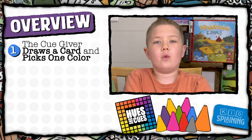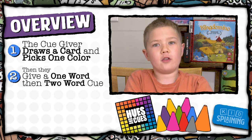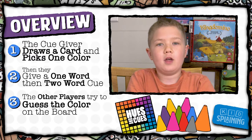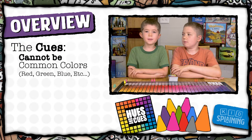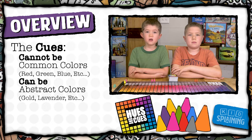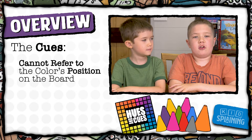During their turn, the cue giver will pick one color from the card and give a one word, then a two word cue to the other players. The goal is to get them as close to that color square as possible, and hopefully someone lands on the square. The cue can be anything other than a common color name, so it can't be green or blue or red, but it can be an extra color like gold or lavender. You also can't give a clue about the color's position on the board.